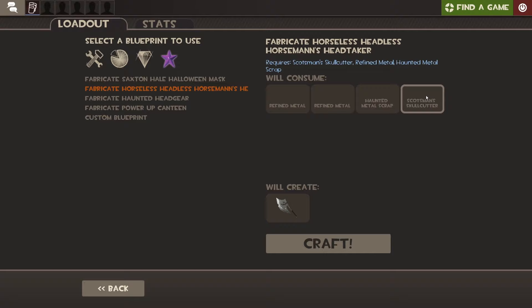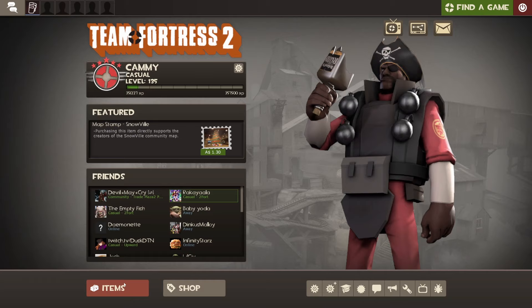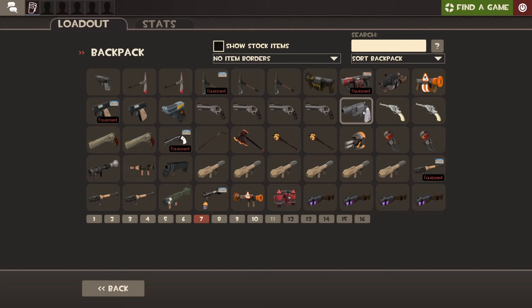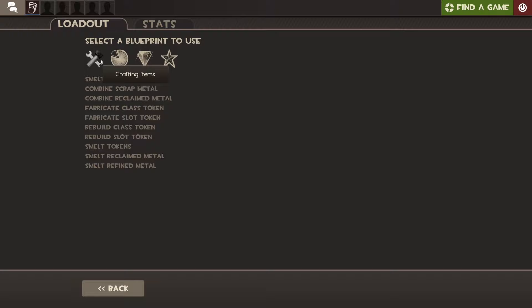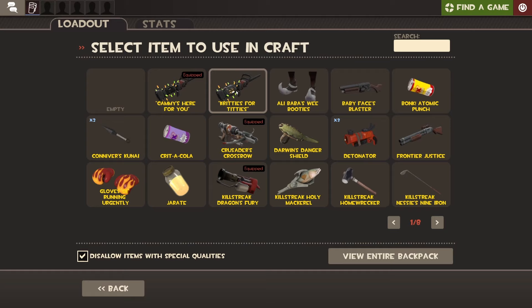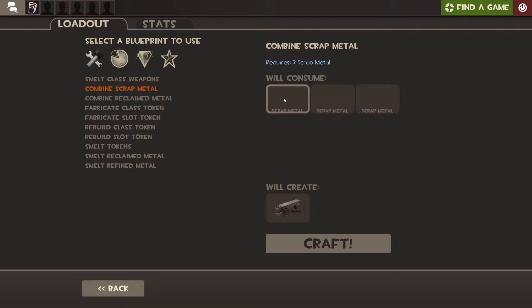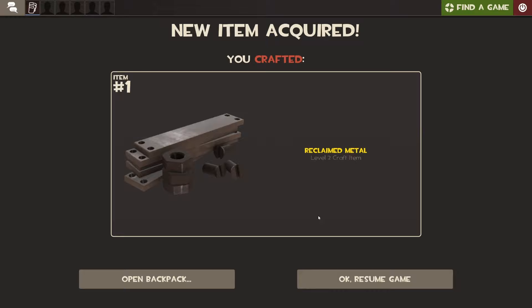Getting refined metal is straightforward — you get item drops every now and then from Team Fortress 2 just from playing the game. Those item drops give you random stock and other weapons. With those weapons, go back to crafting and smelt the class weapons — you consume two of the same class weapons, click craft, and it gives you a scrap metal. You need three scrap metal to make one reclaimed metal, and then three reclaimed metal to make one refined metal.